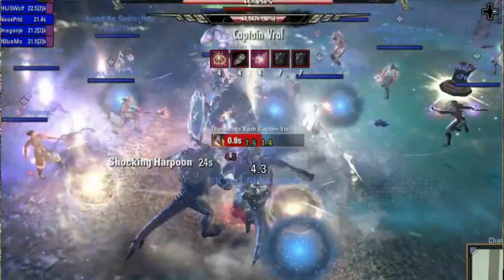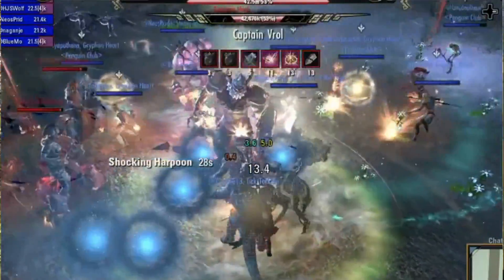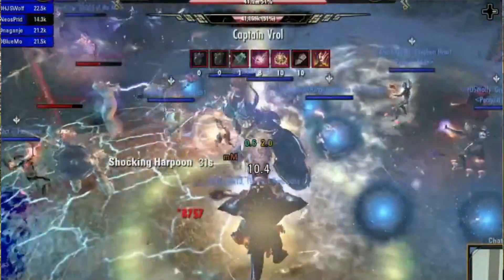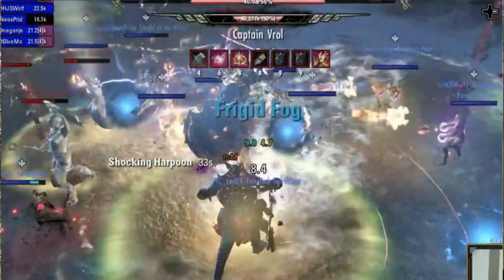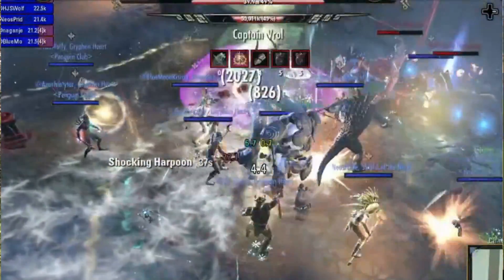To get the maximum potential from the armor shred, you need to use 2 synergies at the start of a fight, and then overlap each synergy with at least 1 second remaining on your Alkosh to ensure that the maximum Alkosh debuff is constantly applied.